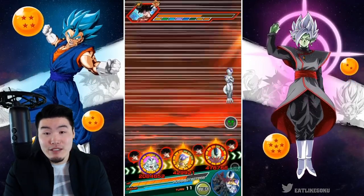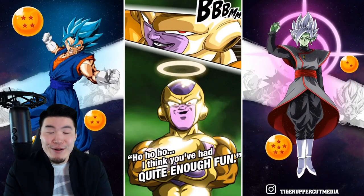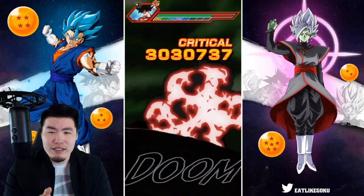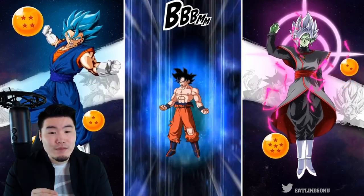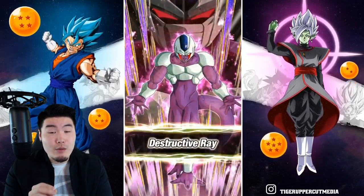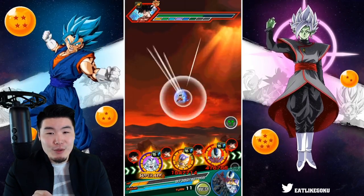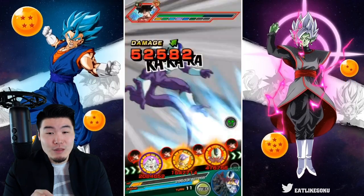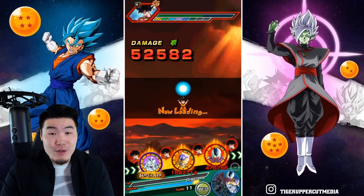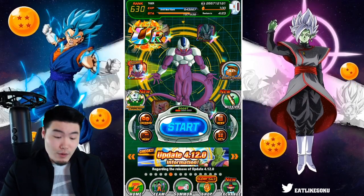Frieza obviously takes no damage from anyone in Goku's Family — Goku, Bardock, Gohan — because his defense and damage reduction are ridiculous. We get an additional but didn't get the super, and we take a lot of damage. We could die this turn depending on how much damage Cooler is taking — and yeah, we died. When something like this happens I take it as the game telling me to wrap things up.